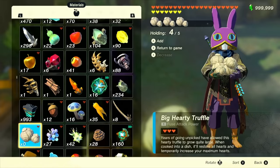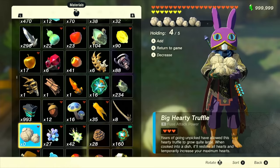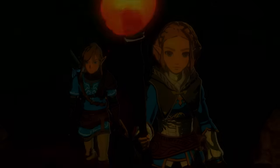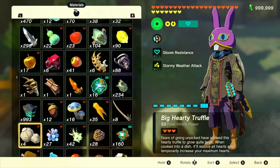When you get into the menu, you'll have the ability to hold items in your hand. Find the items that you want to sell and hold at least one of them — you can hold up to five, but you only need to hold one. While holding this item or these items, press minus, then go to your adventure log and load up one memory. You can skip right through it with X and plus. Once that's done, press plus to go back into your menu and you'll see that you're no longer holding those items.